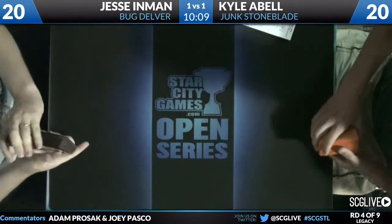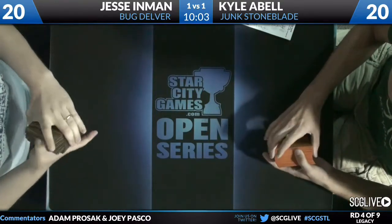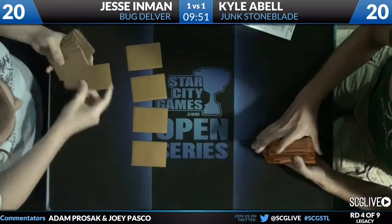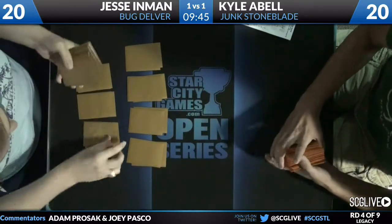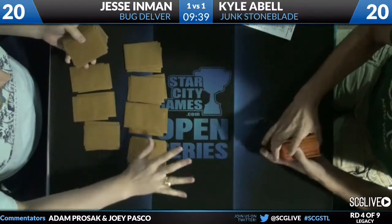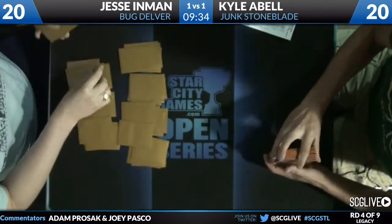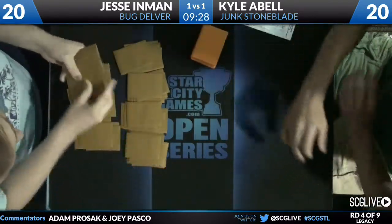Looking at the sideboards, they've already come into play at this point in the match. We saw the Chokes. Kyle likes his one-ofs — there are 13 different cards in Kyle's sideboard. There's one Cursed Grip, one Crucible of Worlds, one Sword of Feast and Famine that goes with the Stoneforge Mystic, one Zealous Persecution, one Obzedat Ghost Council, one Maelstrom Pulse, one Surgical Extraction, one Oblivion Ring, one Humility.